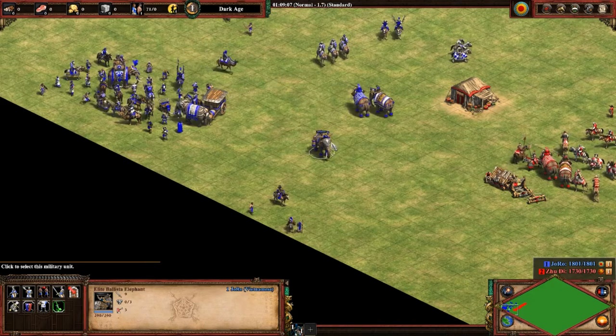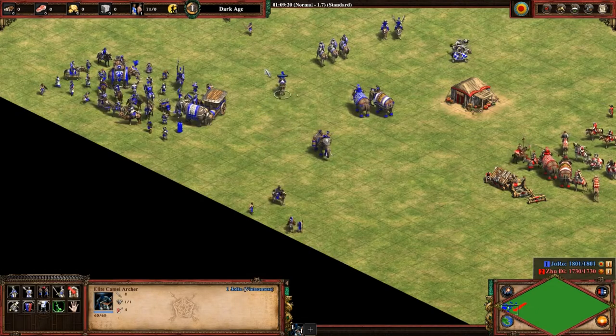The Ballista Elephant is made by the Khmer civilization. Next unit is the Camel Archer. The Elite Camel Archer is made by the Berber civilization and is actually quite a good unit for Berbers. It has a technology that allows it to regenerate health, it's mobile, does a decent amount of damage, and it's not too expensive.